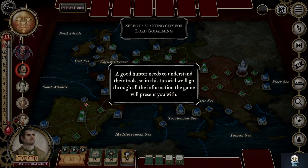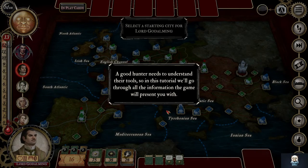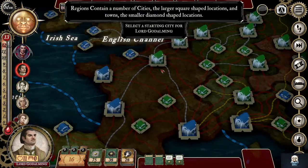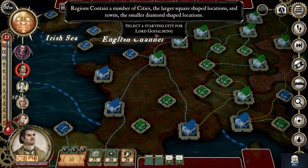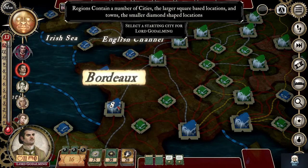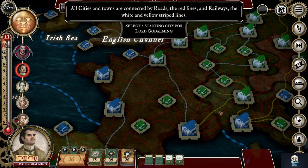Dracula, hunter, hunter, hunter. Okay. Seven regions. So select a city. Yellow is the railway, right?